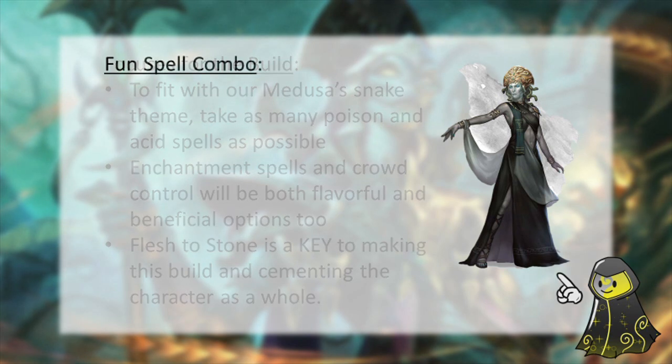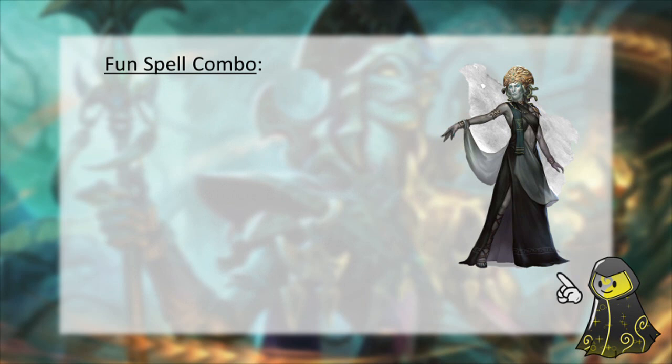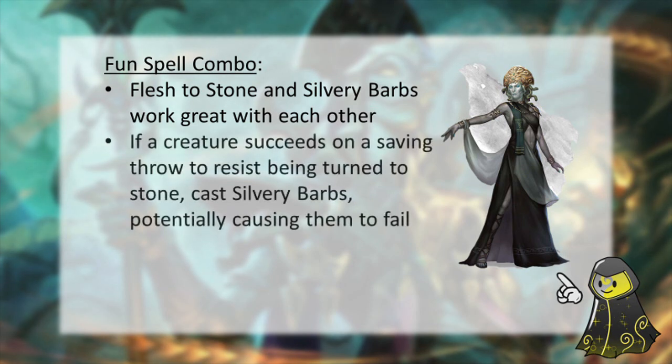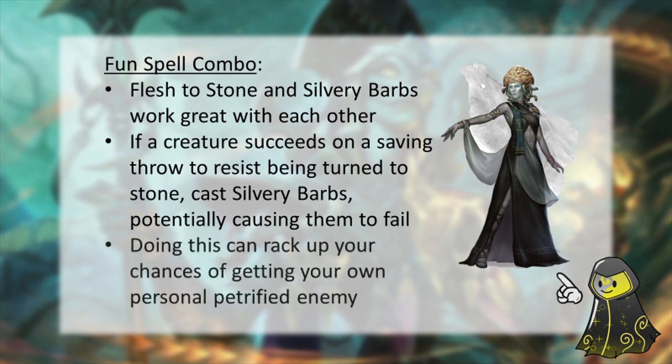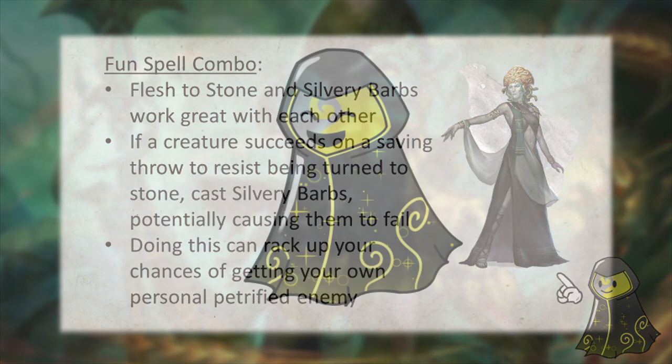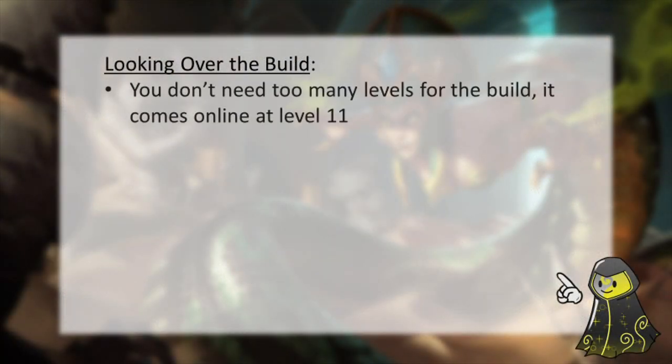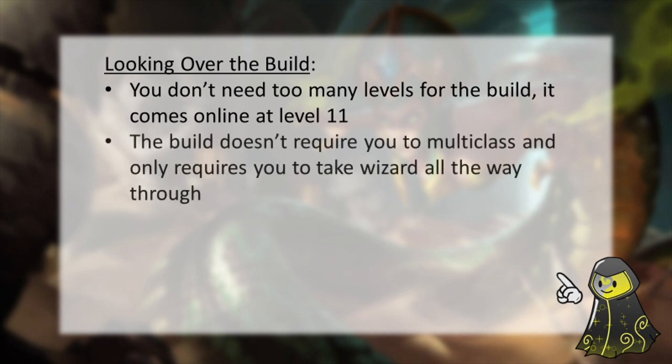Thanks to the spell Silvery Barbs, which I really recommend you pick up before this point, this can make Flesh to Stone much more likely to succeed. If a creature succeeds the saving throw to resist being turned to stone, you can cast Silvery Barbs and force them to re-roll that saving throw, potentially turning them to stone much faster and making them fail in the first place. And for the most part, that's the build! You're more of a Medusa-themed wizard, but the abilities and flavoring fit well. The build itself doesn't really need too many levels — all it takes is 11 levels of Wizard.